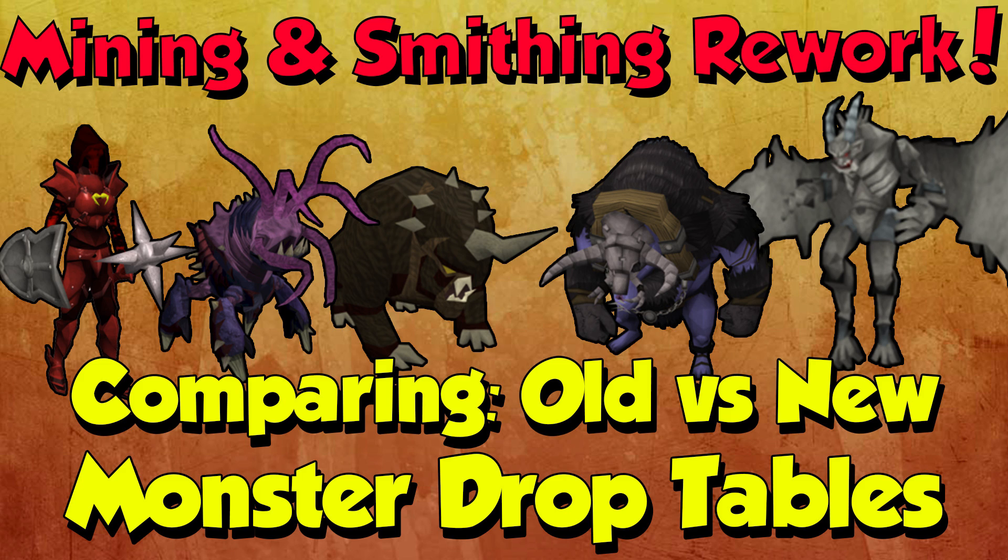Hi guys, welcome. This is my mining and smithing rework video about comparing old versus new monster drop tables. So when the mining and smithing rework happened, everything changed when it came to drop tables. There were stone spirits being added, loads of different salvage items replacing all of the addy, rune, etc. that was normally dropped by monsters. These items have different values and the spring cleaner works differently. So I'm going to talk about all of that in this video, show you a spring cleaner setup, and compare old GP versus new GP rates of different slayer monsters. Let's get into it.